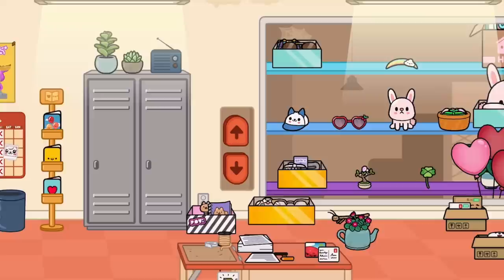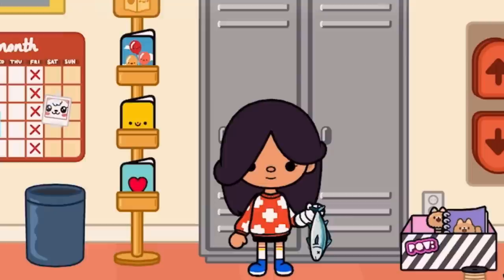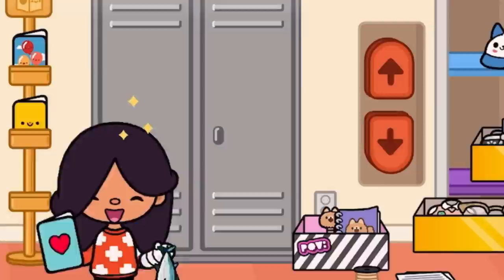We're going to turn all the lights back on. We switched them off earlier because we wanted a glow-in-the-dark effect, but now we switch them all back on. Then we go to this little card stand and get the card that is blue and has a little red heart on it — so adorable. We're going to take our character out of the post office with our card and our fish.